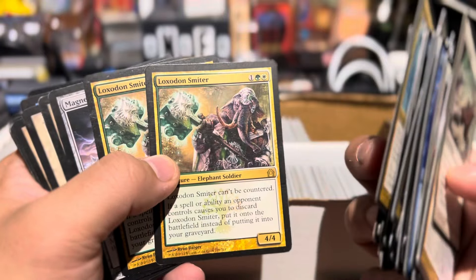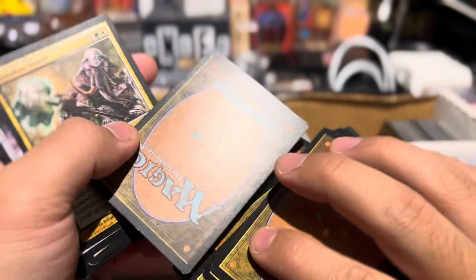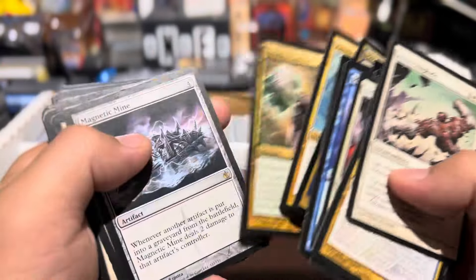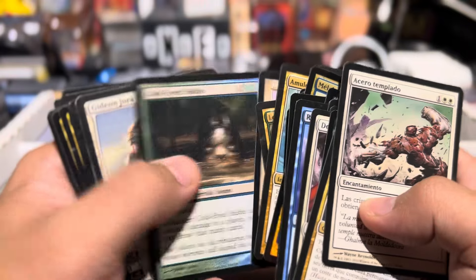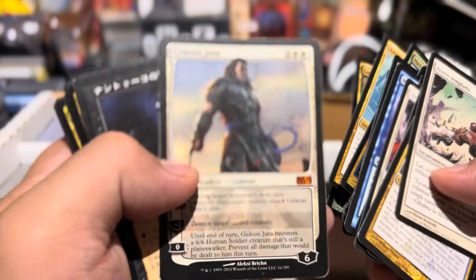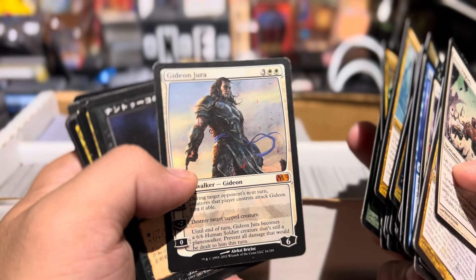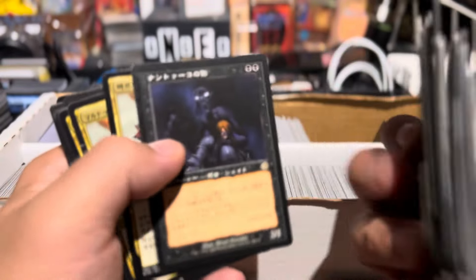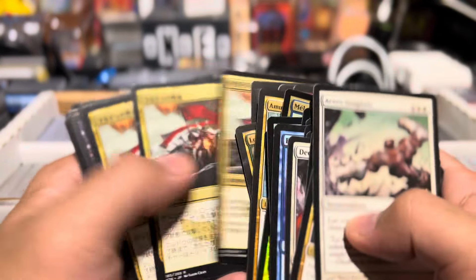Yeah, that's the only thing. Loxodon Smiter. Oh, this is actually in English. Why is it over here? The damage — oh my God, why is it over here? I'm losing my mind. Even English language cards — I probably thought this was foreign. Classic. Look at that Japanese version. Oh my God.